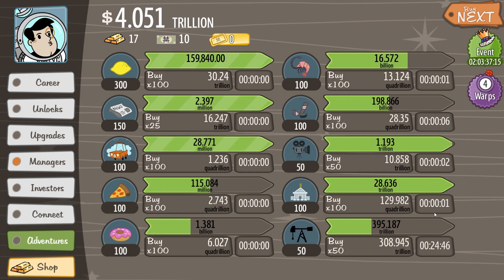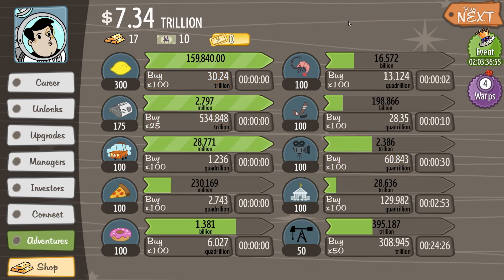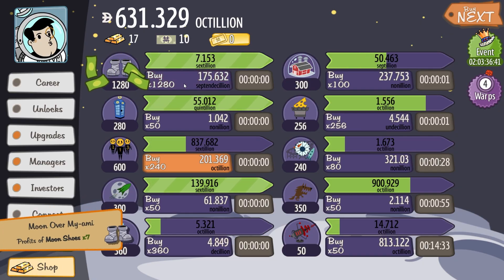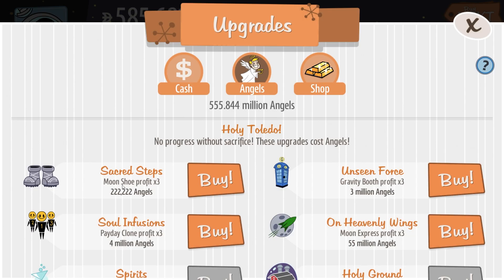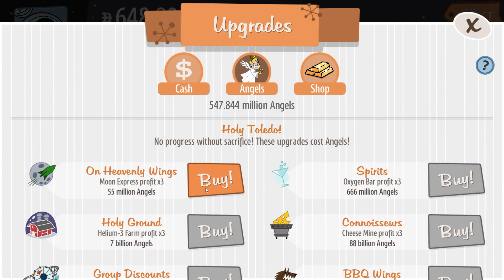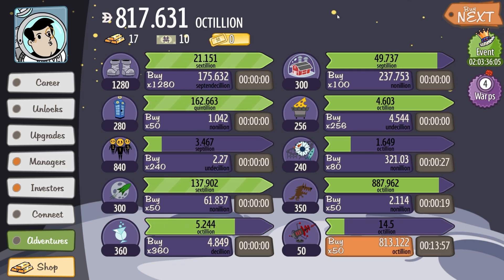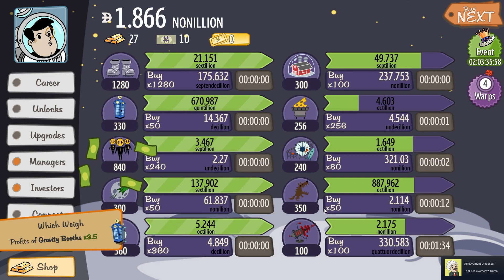Buy my stuff here and just let that run for a second, right after I buy the all profits times three. Earth, how are we looking? 54 trillion — that could be a little better. But I could upgrade my banks to 100, giving me 28 trillion. Movie studios upgraded, and my newspaper. My profits on earth are exceedingly slow. My profits on the moon, much, much better. I can upgrade my boots again — 1,280 of these things, 7.1 sextillion of infinite. I've already got 4.5 billion angels lined up. Maybe I leave this for a week and come back after I double this profit. 10 gold — things are all falling into place.